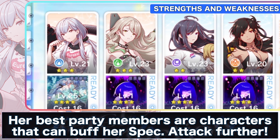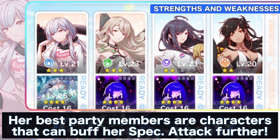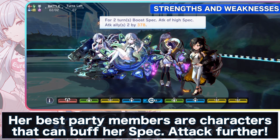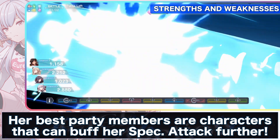The best party members for Archimedes are the ones that can buff her with their skills to further increase her damage output. Characters like Crusoe, Pygmalion, and Cleopatra are the best for Archimedes as they have skills which buff up her special attack. Having these three would also balance out the party as they have different elements, which helps with stages that have multiple enemies with different elemental types.